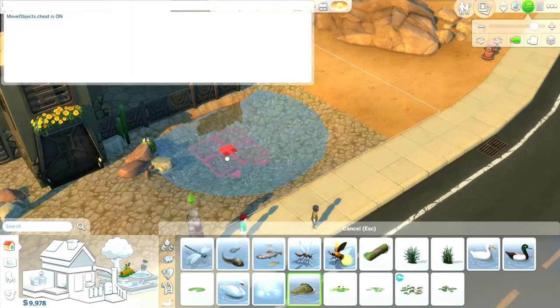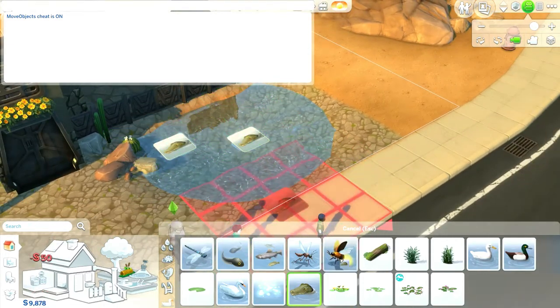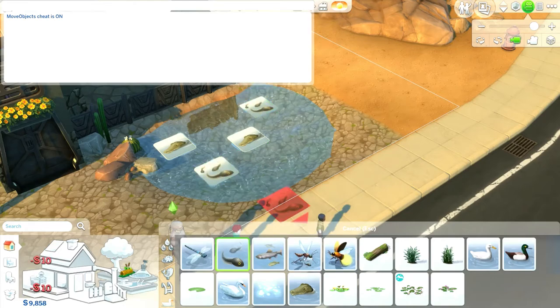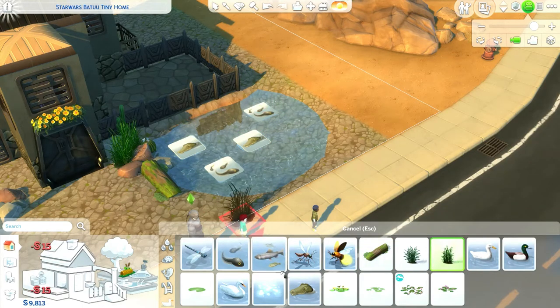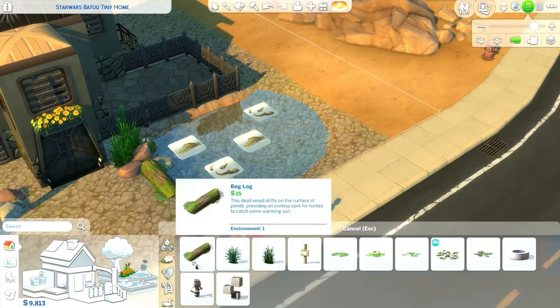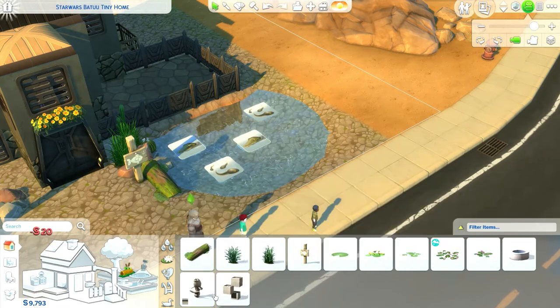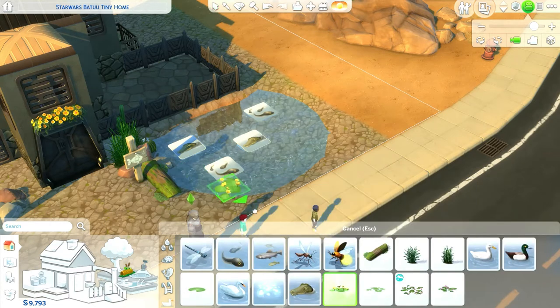I didn't think anything of the pond effects originally because they were big and I had to enable BB move objects to get any of these options even into the pond. But then once I had them on screen they also looked so ridiculous — I was like, I didn't just pay 50 simoleons for a card picture of a gator in my swamp. What is this, Florida? OMG, no offense, but I've been to Florida. I've seen the gators. Been there, done that.